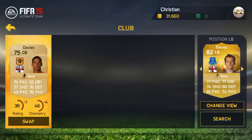Our left back is Baines — 82 rating, the highest rated defender in the team. He has all stats above 70: 77 pace, 80 defending, 81 passing, 77 dribbling, 74 shooting, and 74 physical, which is really solid stats.